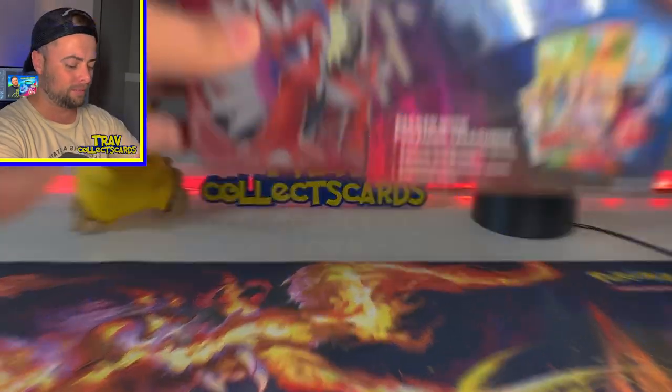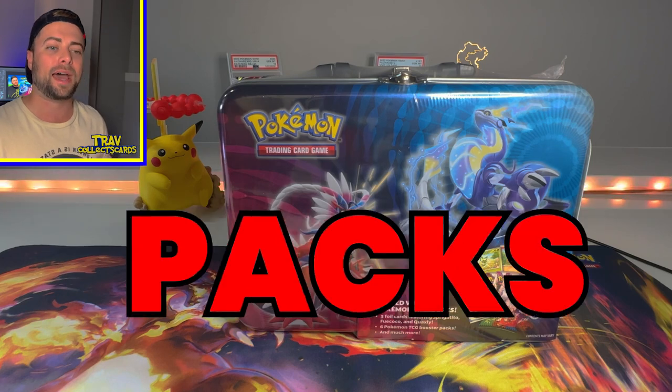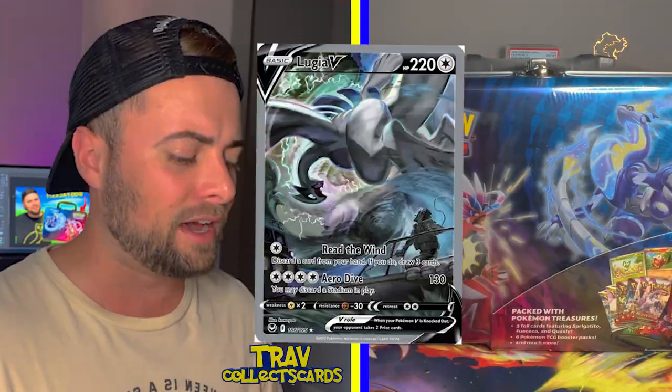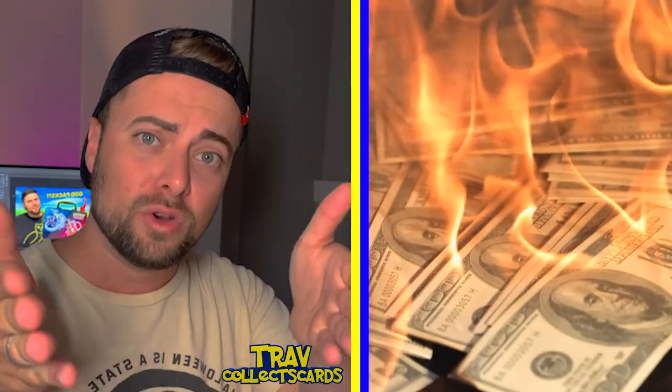Today on the channel we're finding out if these collector chests are stacked with god packs. PokéRev has made a bold claim that Pokémon has messed up in the factory and they've actually stacked these with Silver Tempest god packs. So we're searching for that Lugia, we're gonna test the theory — I'm putting my money on the line so that you don't have to.